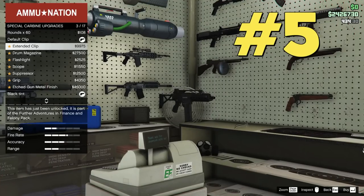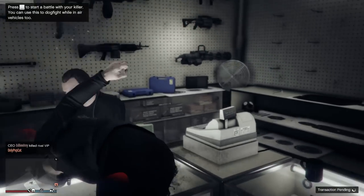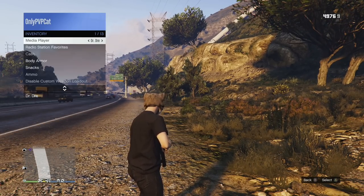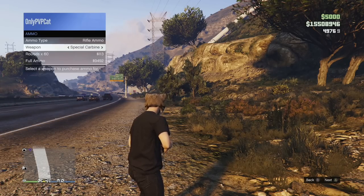Many beginners don't know this, but there's no need to go to an Ammu-Nation store every time you run out of ammo. You can refill it at any time. Open the interaction menu, go to inventory and choose ammo. Here you can order any ammo type you need.